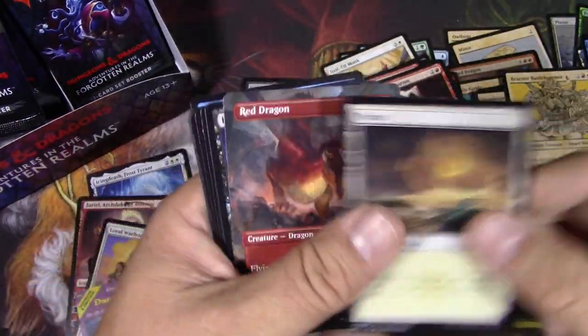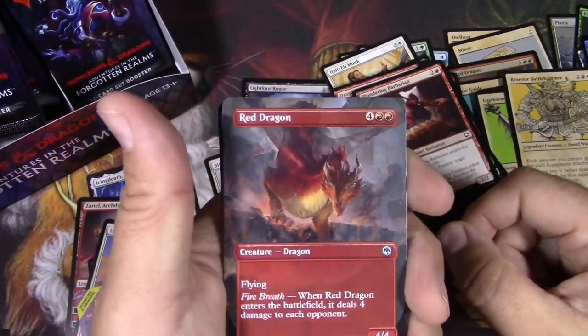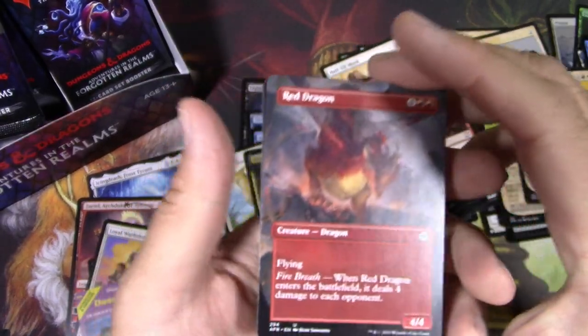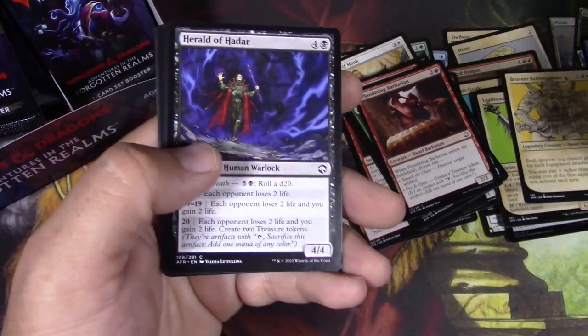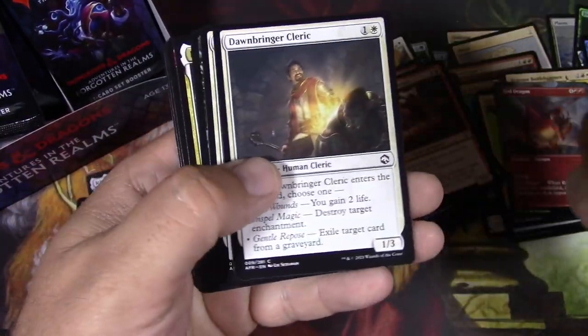This guy — Red Dragon. An uncommon borderless. I'm not going to say no to that. It's pretty cool. I'm sure it's not really worth a whole lot, but it's kind of cool.